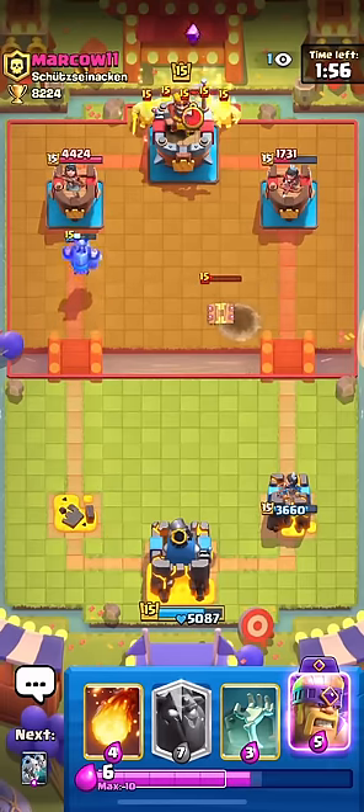If I go lava into a giant and then he goes Graveyard and I try to defend the Graveyard with barbs, all he has to do is go Minions or Bats on my lava and the lava is dead. So I just fed him elixir, a bunch of damage, and I am just down elixir and damage. That's exactly why I don't want you to go lava into stuff like that. Sometimes it's different - like lava into a Knight is different, because that's something you can kill easy. That's not like a Giant or a Golem.